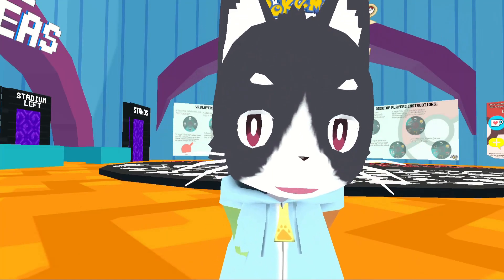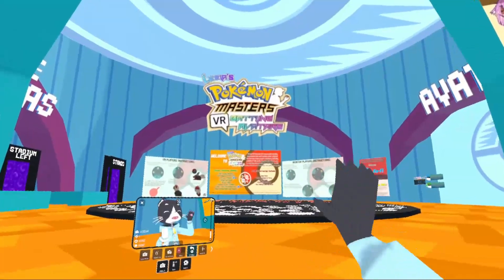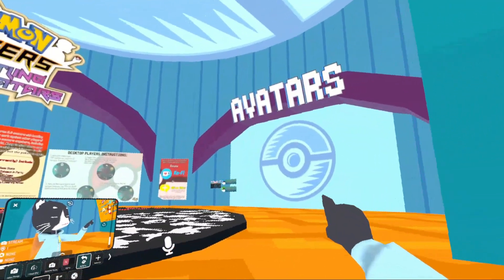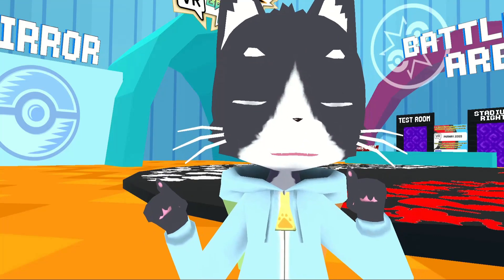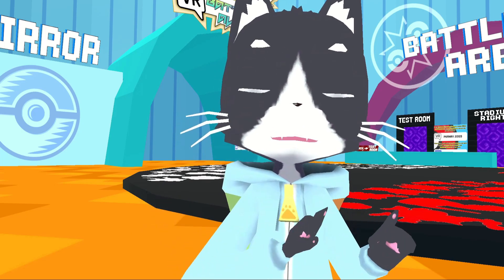Once you get into this world, you will start off in this little hallway — there'll be a little notification thing you can just click to get past that. Then you'll head over to the right to the avatar section, and there's going to be two different versions: a PC version and a quest version. The PC avatars can only battle the PC ones and the quest avatars can only battle the quest ones.